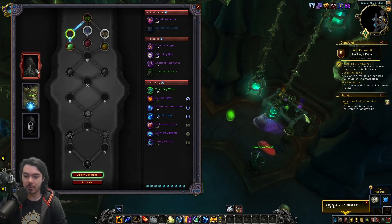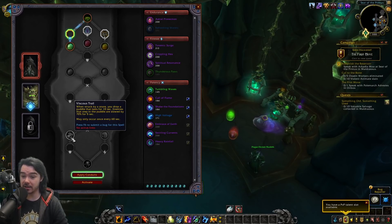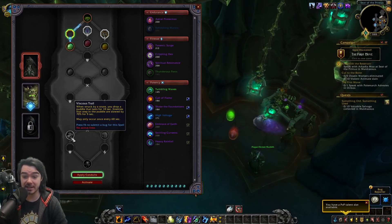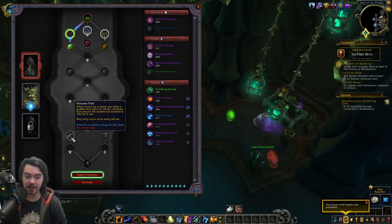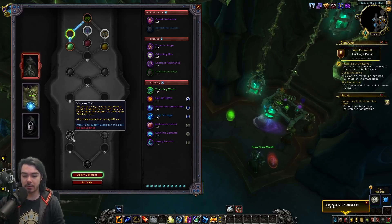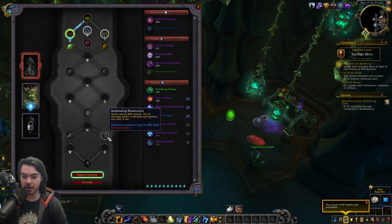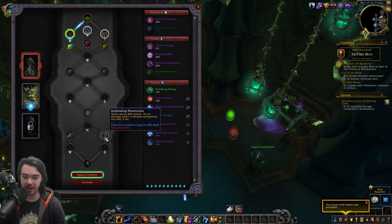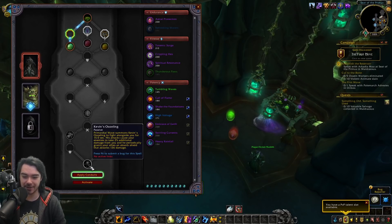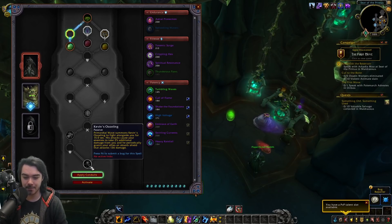Let's check out Necrolord soulbinds. Plague Deviser Marileth is first. Option one, Viscous Trail: when struck by a snare you drop a puddle lasting 10 seconds — enemies that step in it are slowed by 70% for 5 seconds, once every 60 seconds. This screams powerful in PvP, especially for ranged players trying to kite. Goes with an endurance conduit. Option two, Undulating Maneuvers: while above 80% health, 5% of damage taken is delayed and spread out over 5 seconds — like living your best Brewmaster Monk dream.